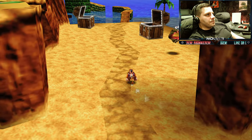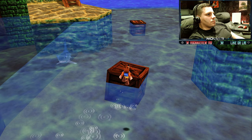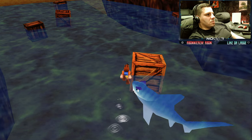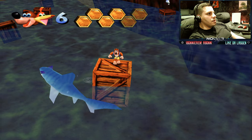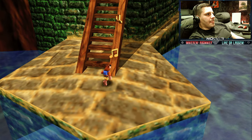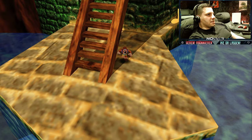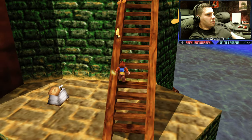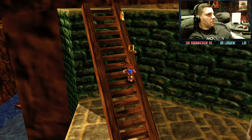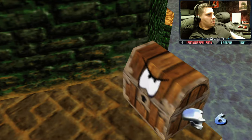Auf geht's, Kazooie – wir ziehen durch. Da drüben muss ich mal chillen – Alter, der will mich fressen. Den Mumbo-Schädel holen wir uns später, ich zeige euch dann auch, wie. Erst mal hier – da sind wir bei 80 Noten. Läuft doch. Zwei Stück ist immer gut.